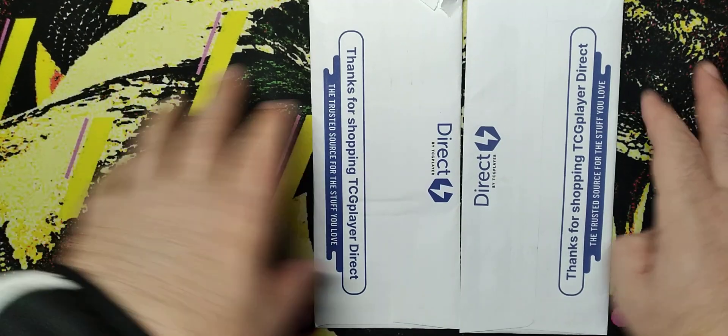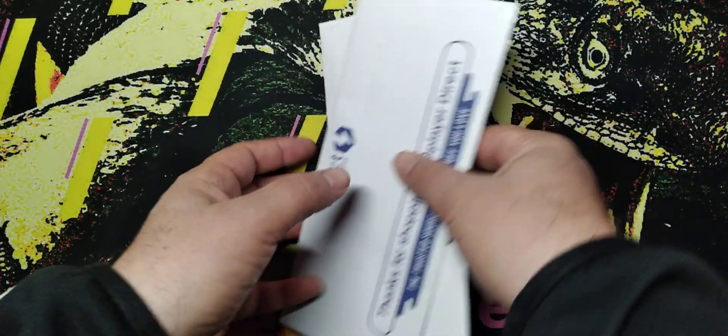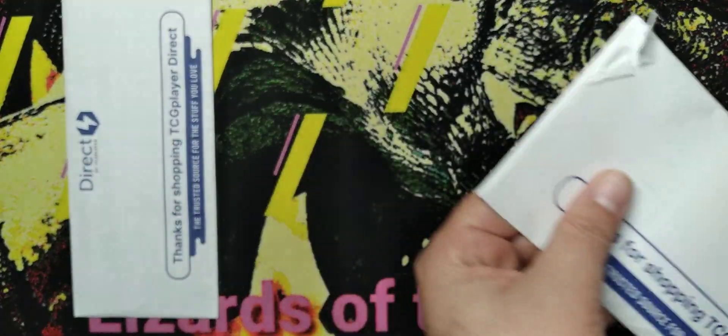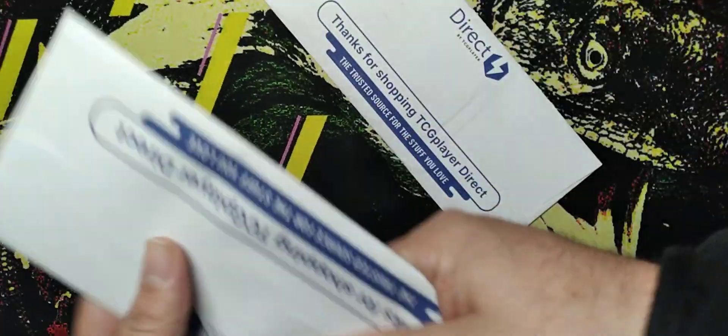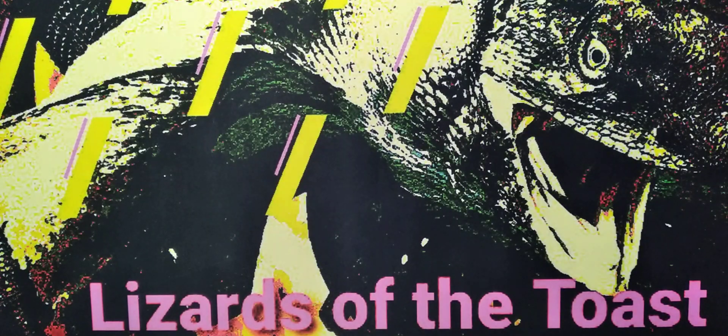And guess what we have here? We have a couple of things. These took a really long time to get here. And for once in a while, I do know exactly what's in here. We'll do the little one first — well, they're both kind of little, but I think this is the one I'm talking about. There's a couple of cards in here that I really wanted for a long time. I'd always be checking the game store like, man, I really want this.